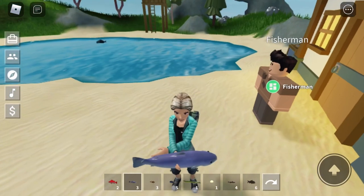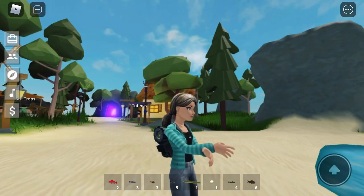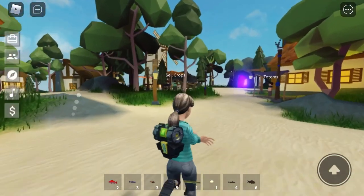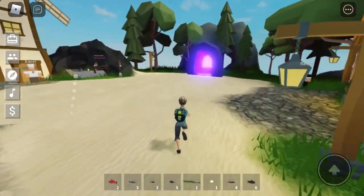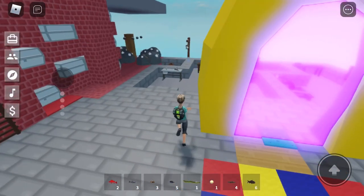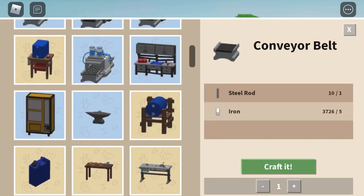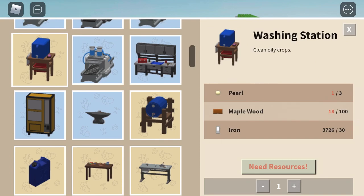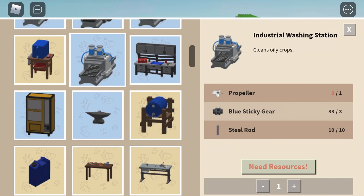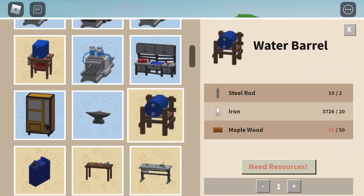Thanks so much for watching. I'll be back with the industrial stuff and what's new on that side. I was able to craft the water gatherer, and we have the washing station — which I didn't craft yet because we need three pearls and I only have one. There's also the industrial washing station and propeller, so we're going to dig into all of that.